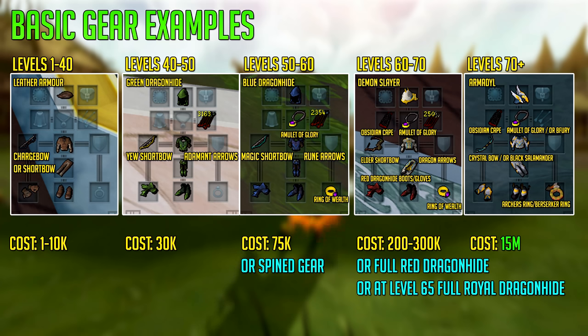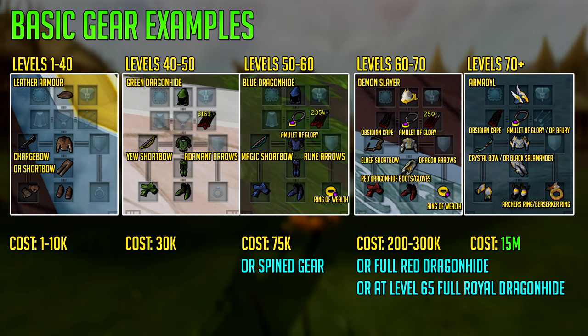Level 70 and beyond: get a full set of Armadyl armour, a crystal bow or black salamander. The crystal bow does not require any arrows but does require the Roving Elves quest. This build will cost around 15 million GP, though everything is cheap except the armour. The ring should be an Archer's Ring or Berserker Ring — the Archer's Ring gives more ranged bonus so it's the better choice overall for ranged.